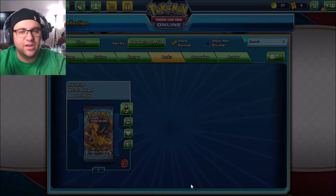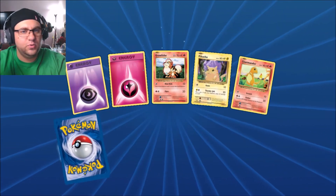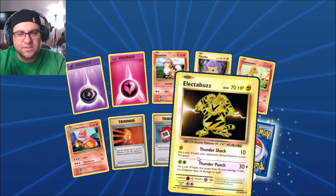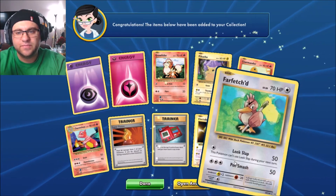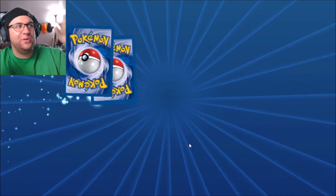Yaks, let's open another. Come on! Two energies this time. New Charmeleon, new Electabuzz — is that the reverse foil? We got a Pokédex and also what's this? A mystery card. We got Farfetched, Farfetched again — we've been getting a lot of Farfetched.